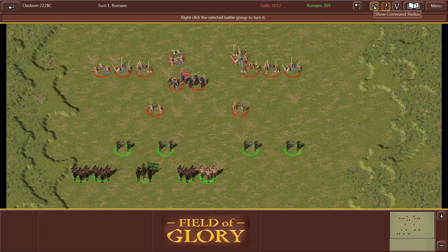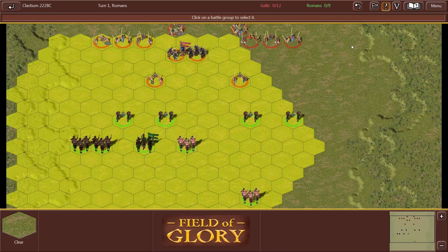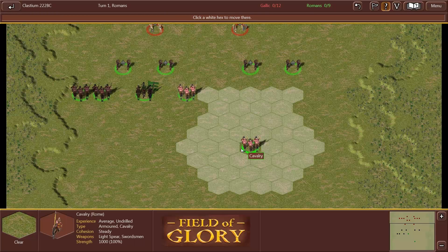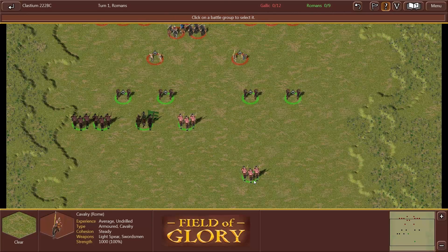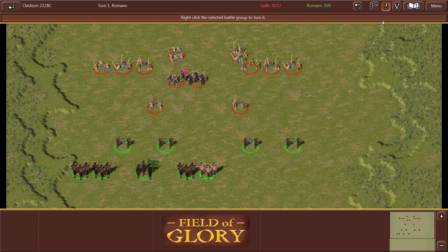Your commanders have a command radius. If your troops are outside the command radius, they'll get a little white hand symbol, and it becomes difficult to give those units orders. So you want to have everybody within your command radius. Also, because they're undrilled, right-clicking to set their facing uses up all their movement. You can undo a move as long as you haven't engaged in combat. While moving your troops, you can also have them change facing to a limited degree — about a 45-degree change of facing. Units will automatically face when you engage in combat, but you do not change your facing when an enemy engages you from the rear.